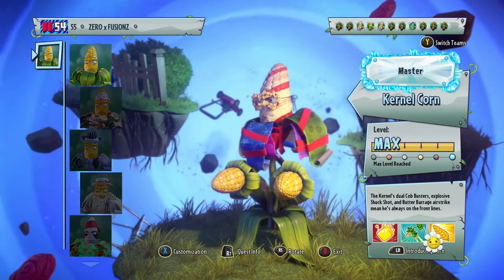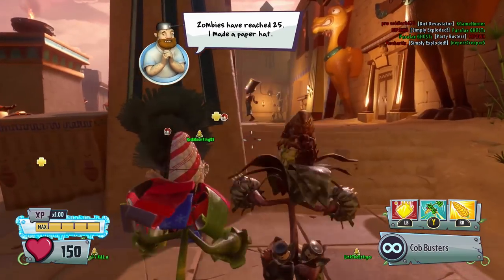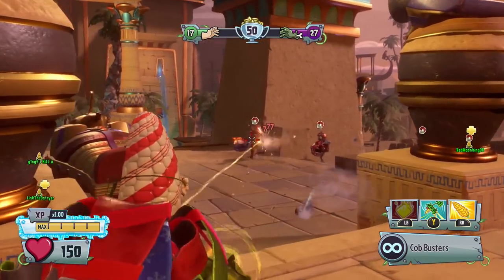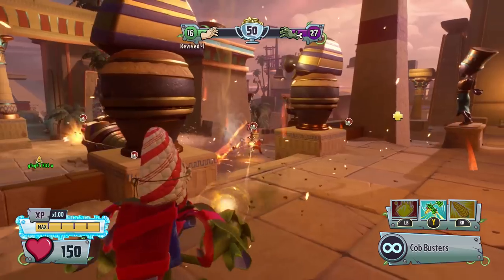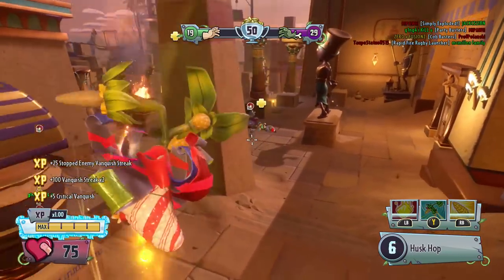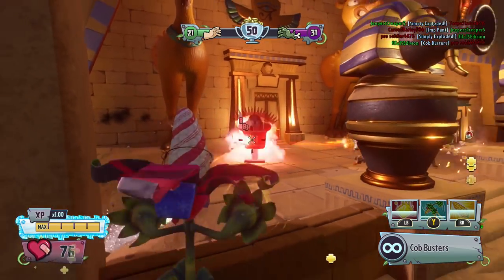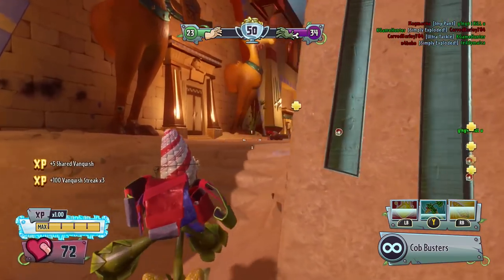We'll just take that ability off right away and stick with the shock shock. Come on boys! Hey, there we go - there's one. There's two. Let's keep this going. You're not sprint tackling me, and now you're gonna impunt - oh no! There's a share, we'll take it.